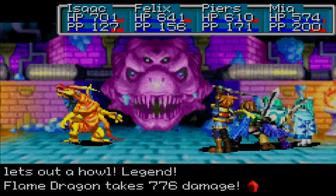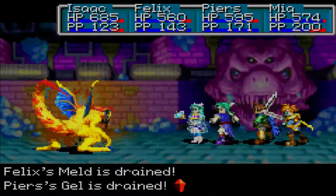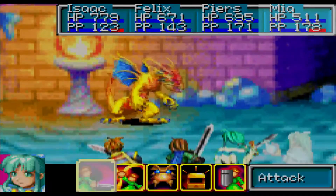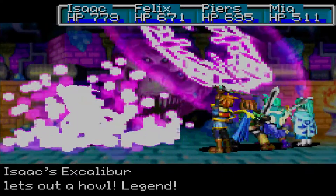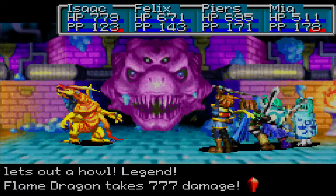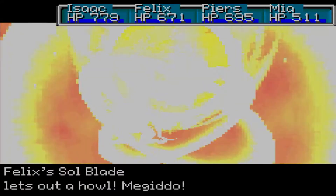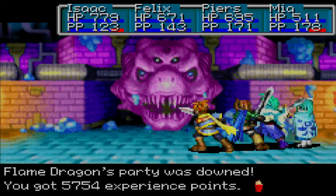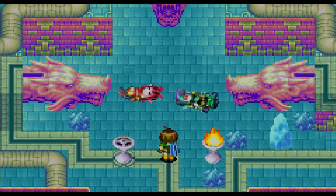2,800... then 3,500... 3,800... four thousand. If I get a Megiddo we might actually kill him. The Opeers did get to La Blanc and we did get a Cycris.